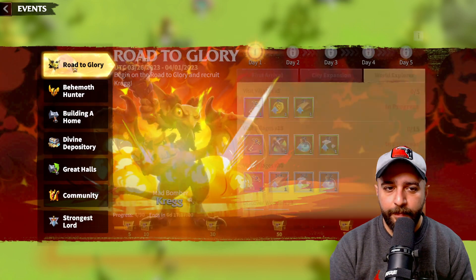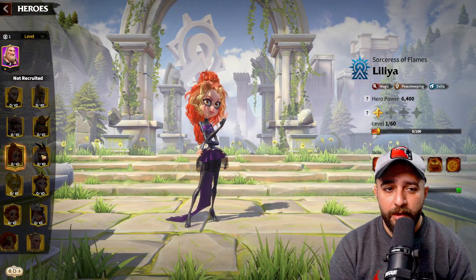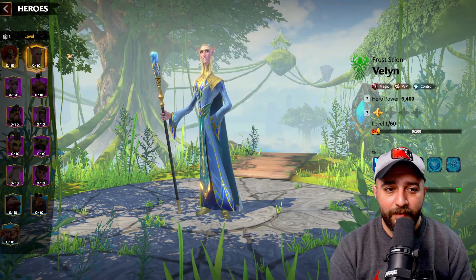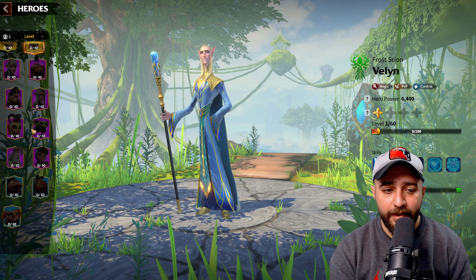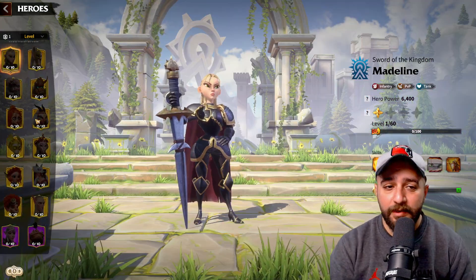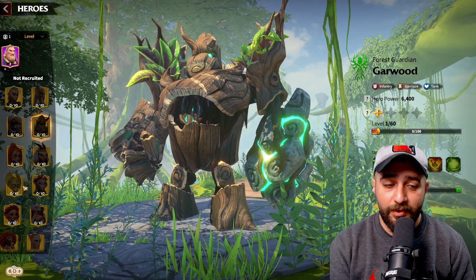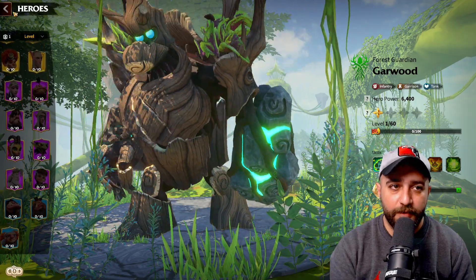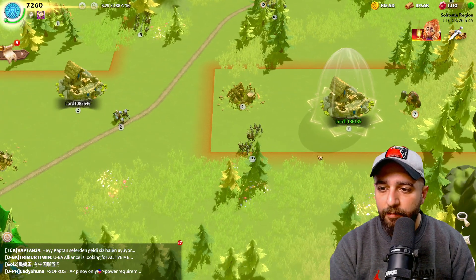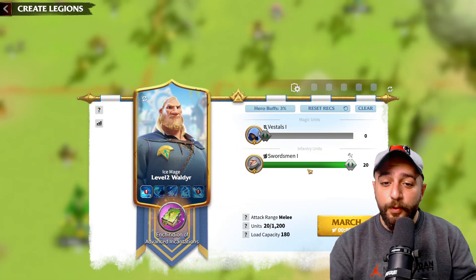Building a home — just increase your building power. Divine deposit. Great halls. We have Strongest Lord, which is just like Mightiest Governor. Let's look at the hero screen — oh my god, there are so many heroes. We have twelve legendaries, eight epics, and three rares. Since this is a first look video I'm not going to go over every single hero, but I will make a separate video dedicated to heroes.